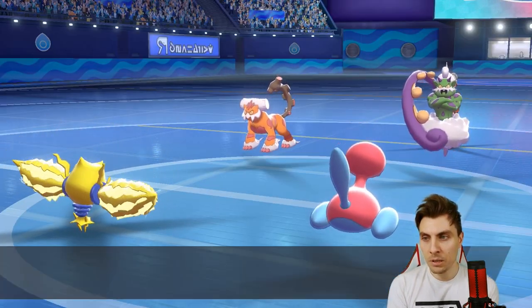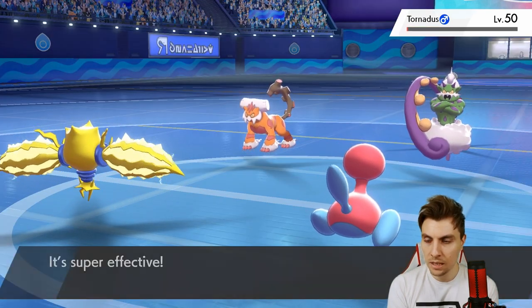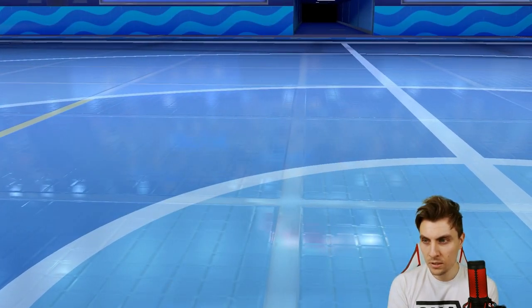We see Tornadus come out, which is fine. We get a Volt Switch into the Tornadus, which is ideal — take it down with the Sash. It's very close to being null and void, which is exactly what we want at this stage.